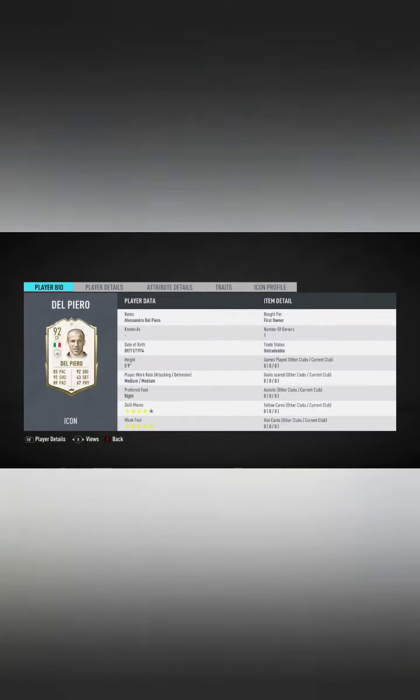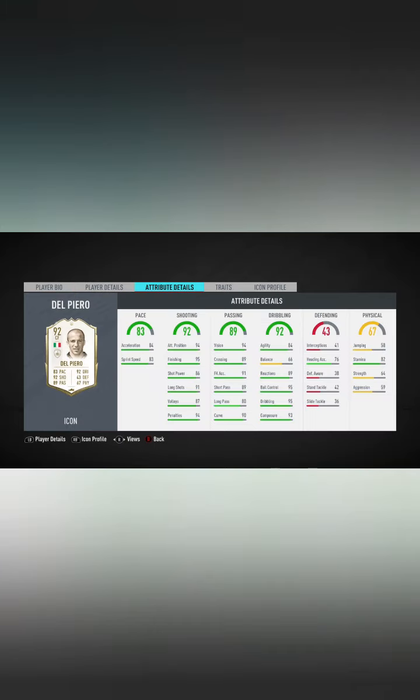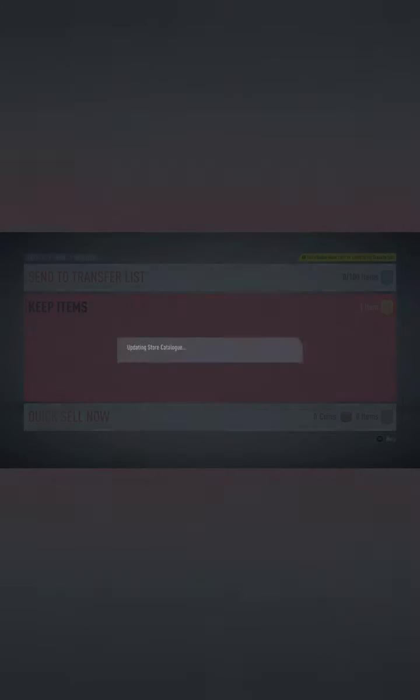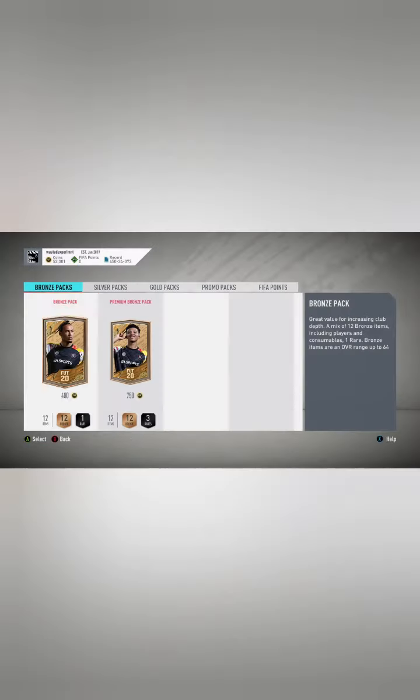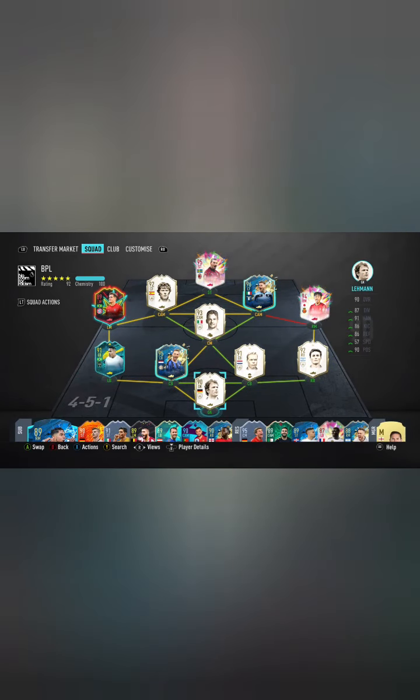Basically swapped Müller for Del Piero. Look at his card — four-star skills, five-star weak foot. He looks absolutely saucy. 83 pace, 92 shooting, and he's got the finesse trait. That's more than what you could want really. Now looking at the team, it just needs to swap out the CAM spot once we get a centre-forward, and then yes, the team's looking great.